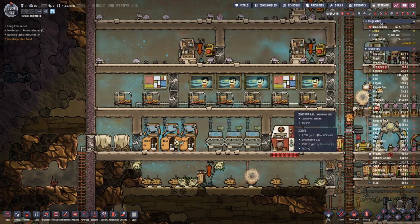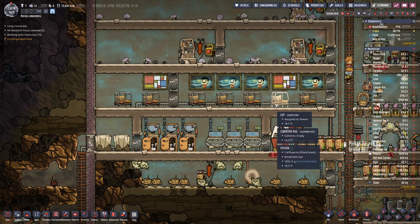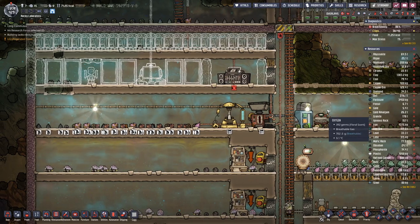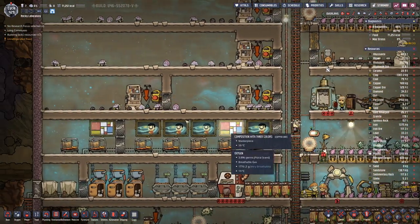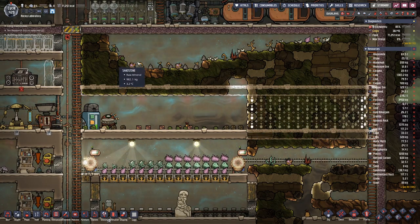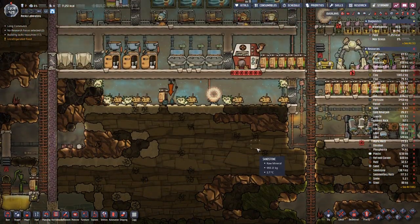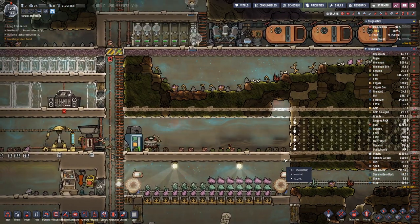Over here we have barracks where everyone sleeps in a metal cot — or at least it looks like a metal cot, even if it's made out of sandstone. Here we can have nice cozy places made out of plastic with a bit of decoration, and that should also help morale. Of course, having individual rooms takes more space than barracks, but we have some duplicates. We can have some here, some there, and more over here. We can even move the hatch form further down — we have a lot of space to fill, so I don't see a problem with that.